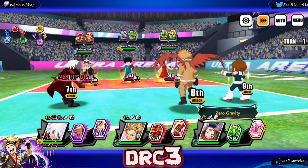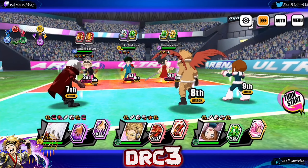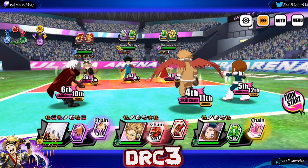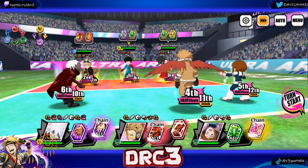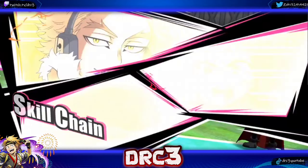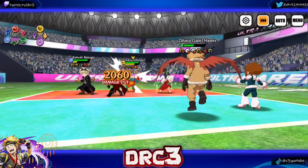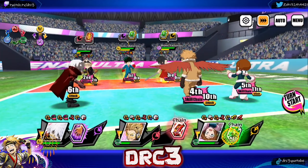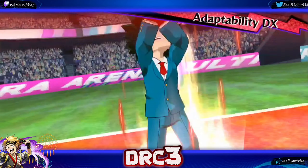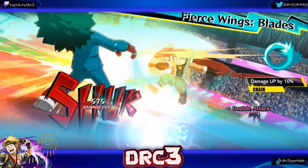We need to go after Deku first — I want to get rid of Bakugou because of the bullseye, but Deku is actually a bigger problem. We are slower, which sucks. We have evasion for the first hit at least. AOE counter, AOE remove buffs — good, because they just gave buffs so we got to remove those right away. Hawks is already kind of low. We hit and heal, defense down on him — we'll take that. All our plus ultras coming up.